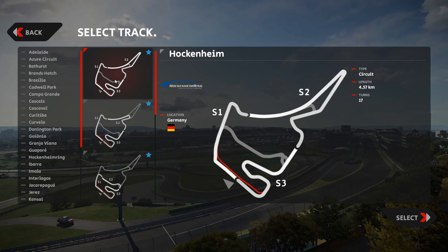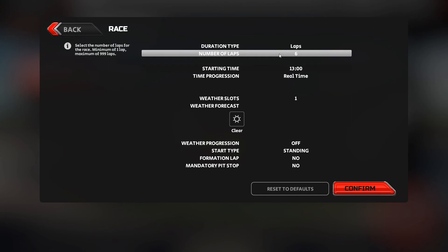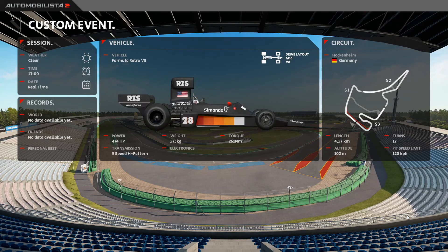I thought it would be kind of interesting and fun to just go ahead and record my first outings on two of the layouts — quick three lap races. The first one is on the Hockenheim International and then the other one is on the 1977 Hockenheim Historic. And I'm going to use the Formula Retro V8, one of my favorite cars in Automobilista 2, as my choice of racing vehicle.